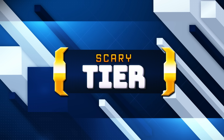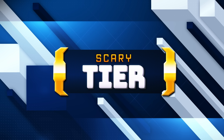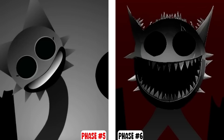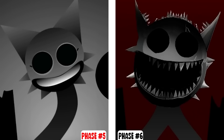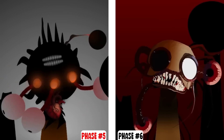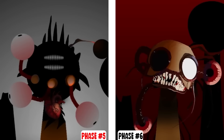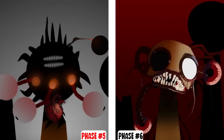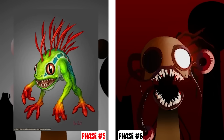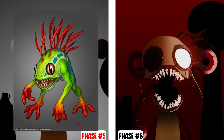Starting the scary tier, I'm going to add phase 5 and 6 Wenda. While phase 6 is kind of creepy, I think they both look a bit too goofy to really scare me, which is why I'm ranking these two on the lower end. Next we have phase 5 and 6 Oren, and I find it kind of funny that once he gets to phase 6 he just looks like some type of fish monster. It reminds me of the Murloc from World of Warcraft, so I just can't take him seriously.